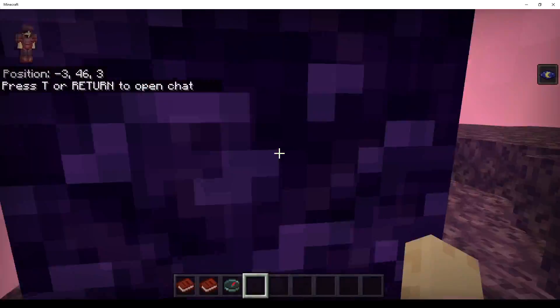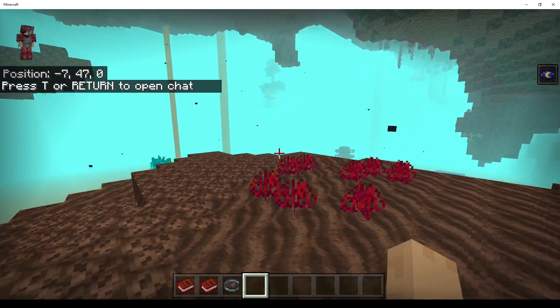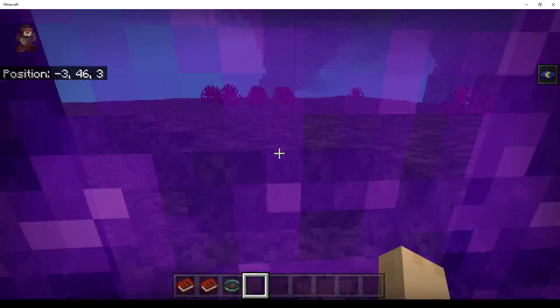We have a nether. Okay. What? Okay. Crimson Forest, Soul Sand Valley, Basalt Delta. It is everything you can ever ask for.